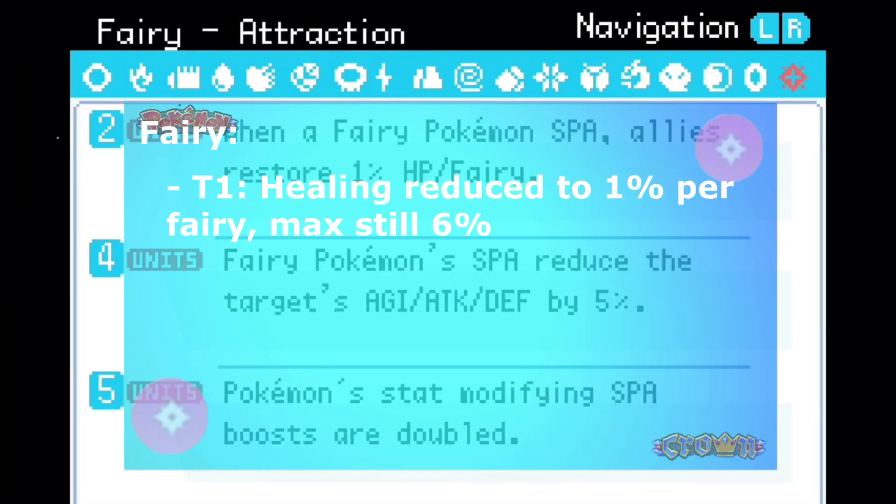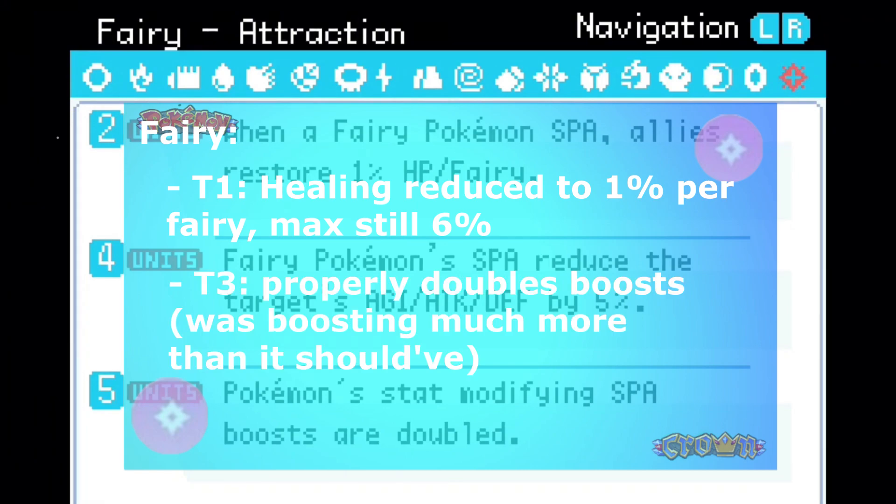Fairy: Tier 1 healing reduced to 1% per fairy — it'll still cap out at 6%. Tier 3 properly doubles boost; it was boosting much more than it should have.